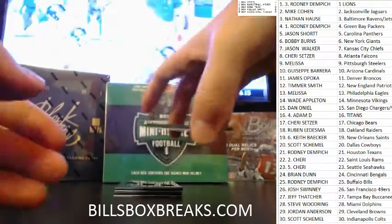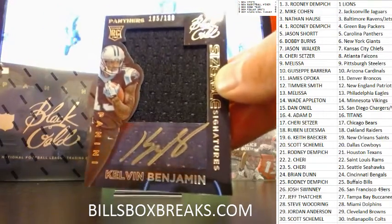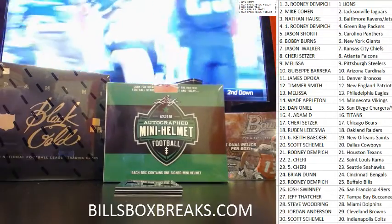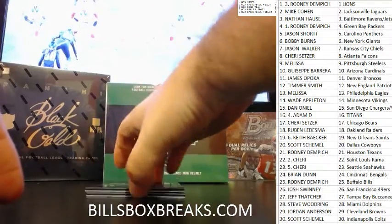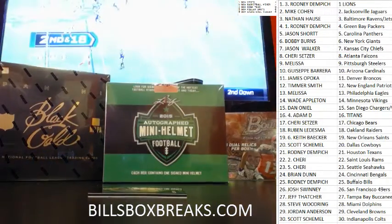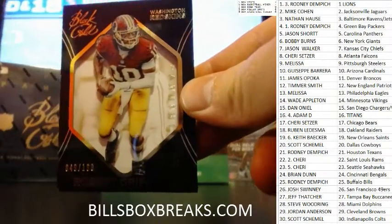Jason, summoning the power of the Panthers. Out of 199, Kelvin Benjamin, Jimbo Jersey Gold auto, number 185 out of 199 for the Panthers. And for the Jaguars, Marquise Lee out of 299, Motherlowe Triple Jersey, two color. And the last one out of this first box will be RG3, 49 out of 199, shoutout a box for the Skins.